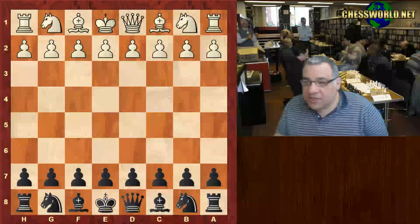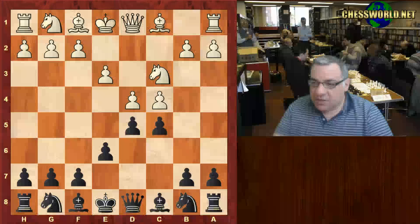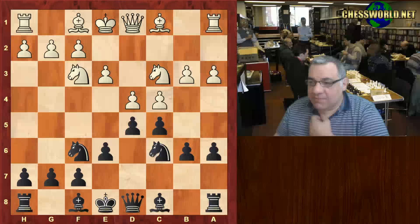Andersen playing white played d4, we have d5. Harwitz played the Tarrasch system basically: Nc3, Nf6, Nf3, Nc6. We have symmetry to start off with, and again symmetry here — both sides totally symmetrical for the moment.